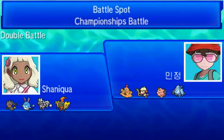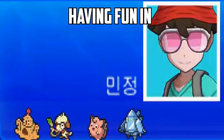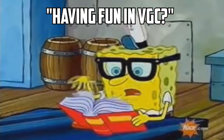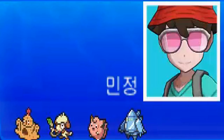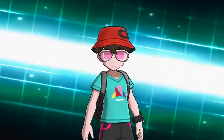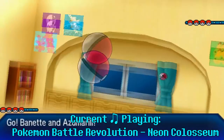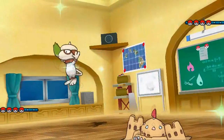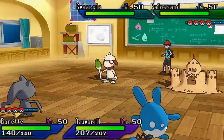My third opponent today has a really cool team. He has the Water Compaction plus Water Shuriken combination with Smeargle and Palossand. Clefairy is there for Redirection support. The Regice made me scratch my head - I had no idea what it wanted to do. My opponent had a really high rating for my standards - I think he was 1741. Since he's using a fun team and his rating is high, this guy is pretty skilled.